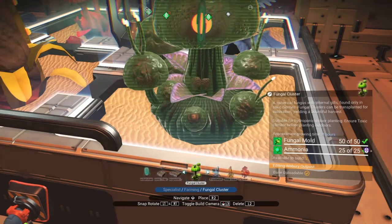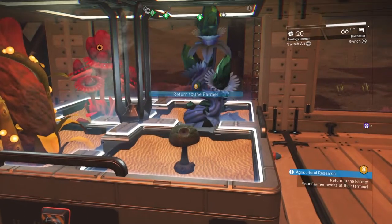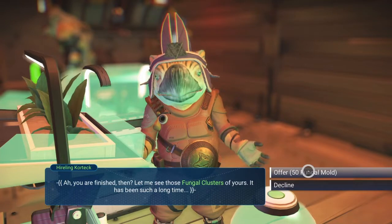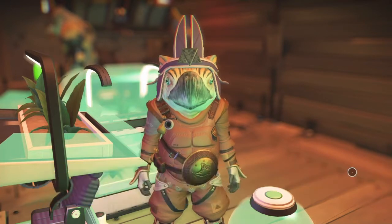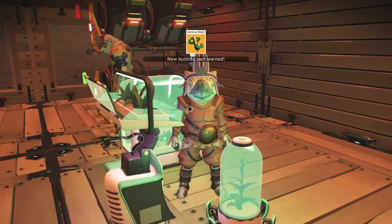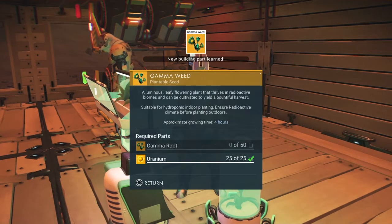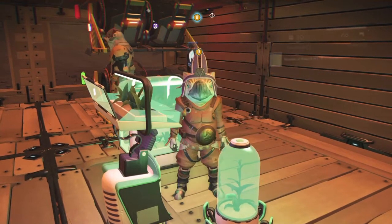Such an unpleasant name. I needed 50 fungal mold and 25 ammonia — I have twice that of both. And then you need to wait for it to grow. That's an overview of how the farmer works. I happened to collect more than I needed, so I have enough to offer him more. And now they want me to plant gamma weed, for which I'd need gamma root and uranium. So I would need to go to an irradiated biome planet, gather those things, plant them, harvest them, and give them to the farmer.